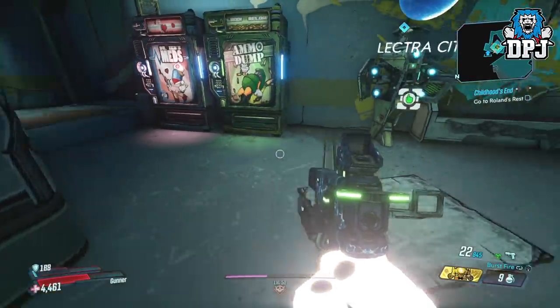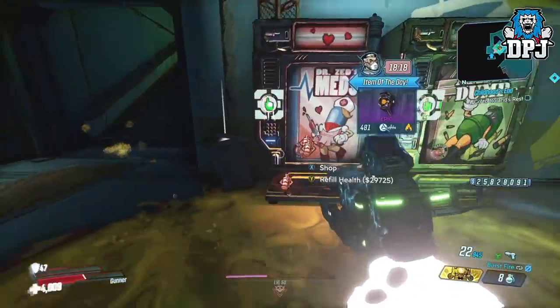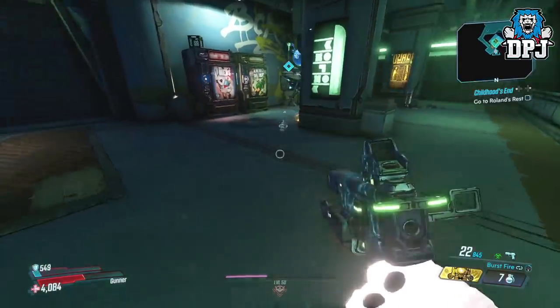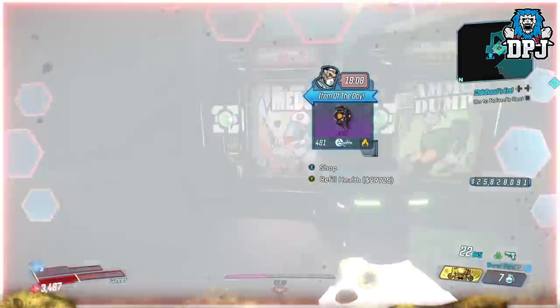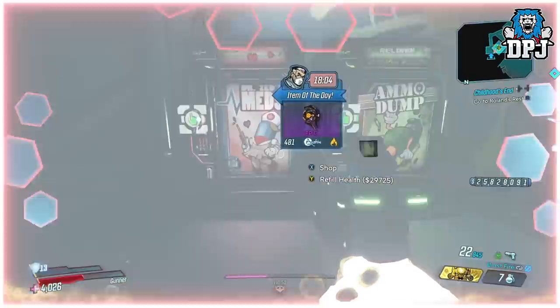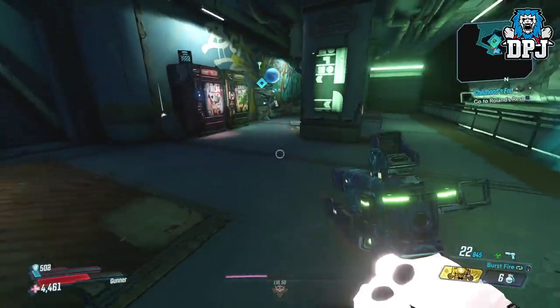Do not — and I repeat — do not stand next to the initial explosion. These hurt like a mofo and you don't want to die as you will have to start the process again. But throwing the pipe bomb at a wall or the floor, then running into its pool, it seriously works a treat in depleting your shield but not killing you. Standing still in the radiation pool left by the pipe bomb, you will notice the constant loop of losing your shield and regenerating it again, and every time this happens you are stacking damage bonuses.